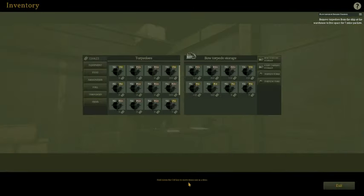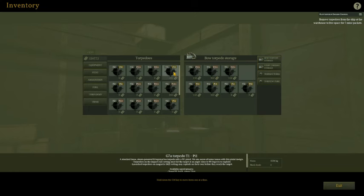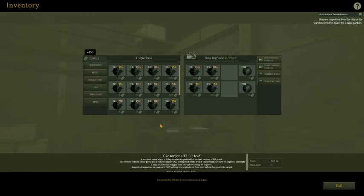It's quite easy. You go to your torpedo tubes and just remove some torpedoes, then load some mines.